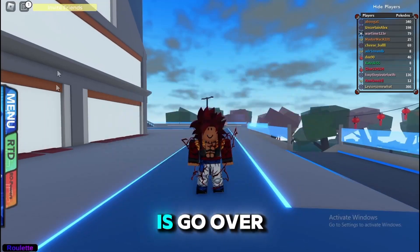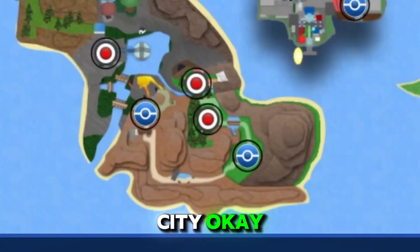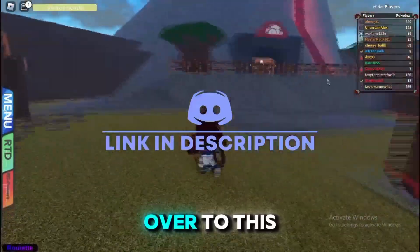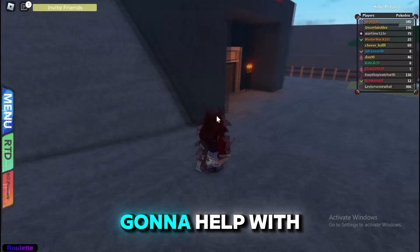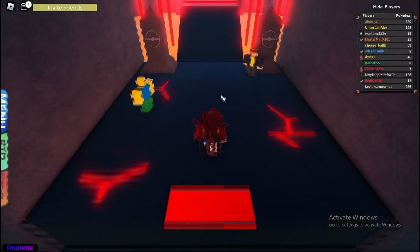We're going to start off with Groudon first. What you guys want to do is go over to the menu and fly or walk over to Brimber City. Once you're in Brimber City, run over to this gym, but before you go inside you want to put some Repels on because the wild Pokémon are going to get annoying after a while — this will help save time.